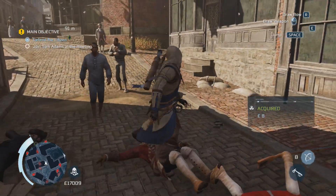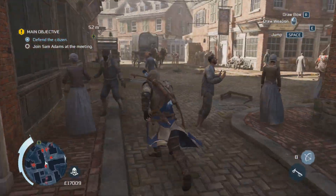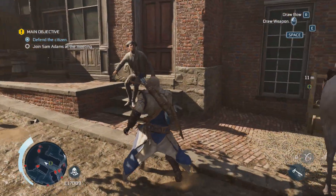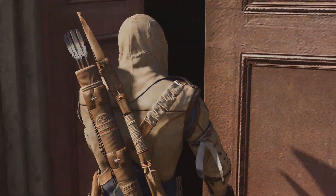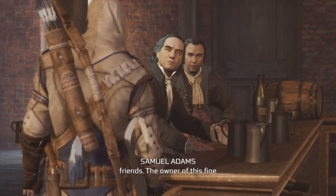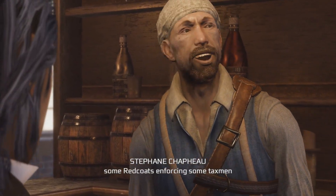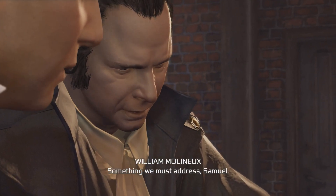These liberation missions all work more or less the same, so I head to meet Sam Adams. He's inside a nearby building. Inside, Adams introduces Connor to William Molyneux, owner of the establishment, and Stéphane Chauffeau, manager and chef of his newest venture. Chauffeau mentions they just dealt with redcoats enforcing tax men outside his home — the collectors are growing bolder and more forceful, something that must be addressed.